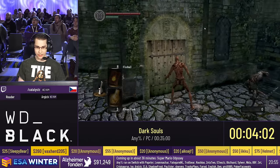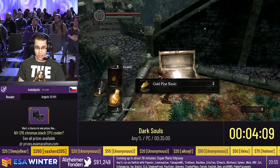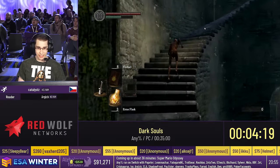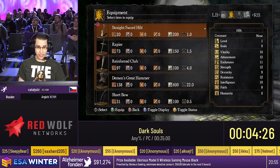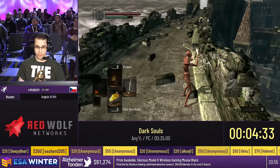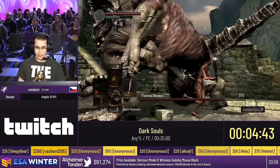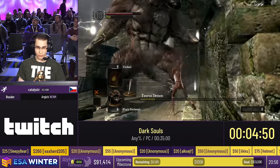Continuing through Undead Burg, I open this door — this is where I use the Residence Key. We're going to get the Gold Pine Resin, which is an item that will allow me to buff my weapon. I'll use it twice: once to defeat Taurus Demon who's coming up, and second on the bridge right after Taurus to cut Hellkite Drake's tail. Here I equip the Reinforced Club I purchased and get to the middle of the bridge, dodge some arrows, apply the resin. I prepare a Black Firebomb — I can keep on doing damage while regenerating Stamina. Here's the Firebomb — that staggers. Two more R1s, one more, and that's Taurus.